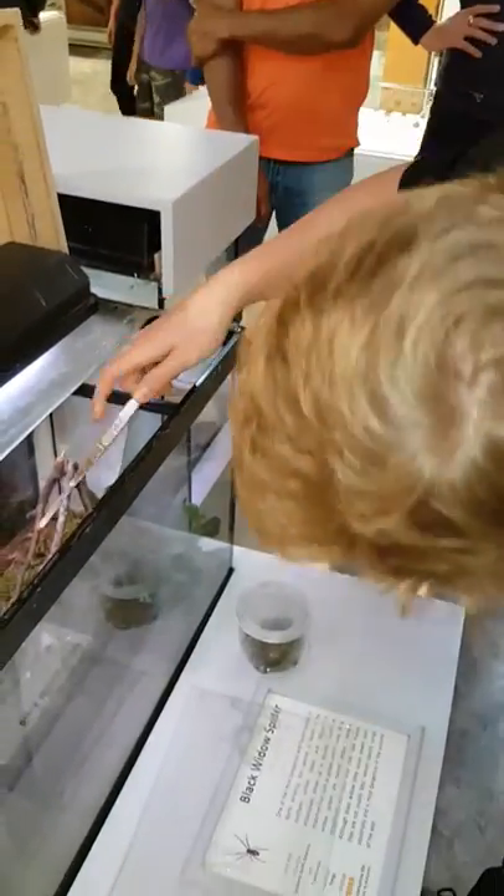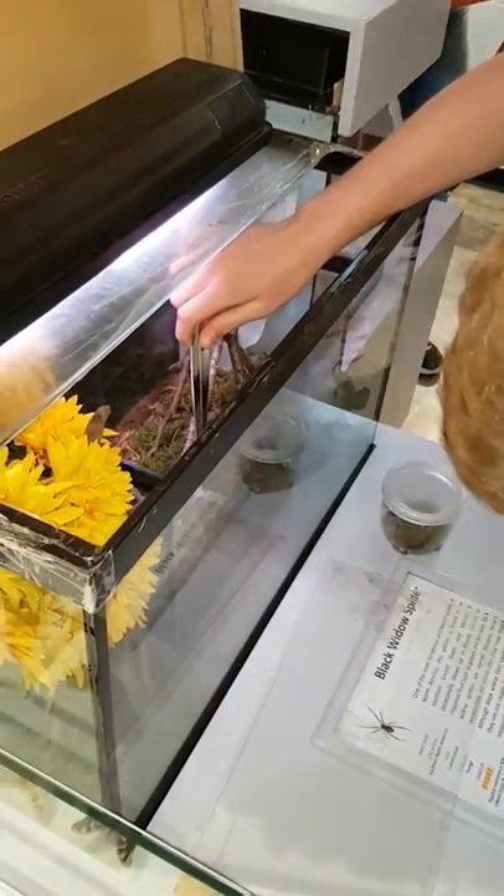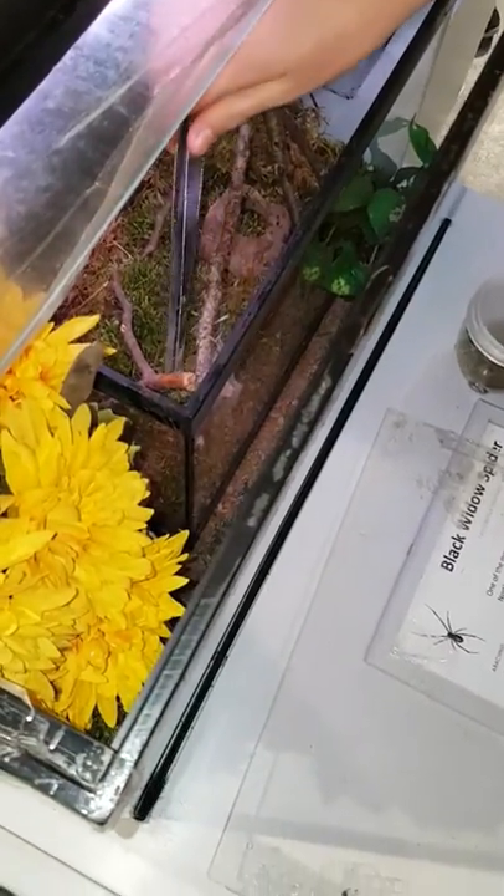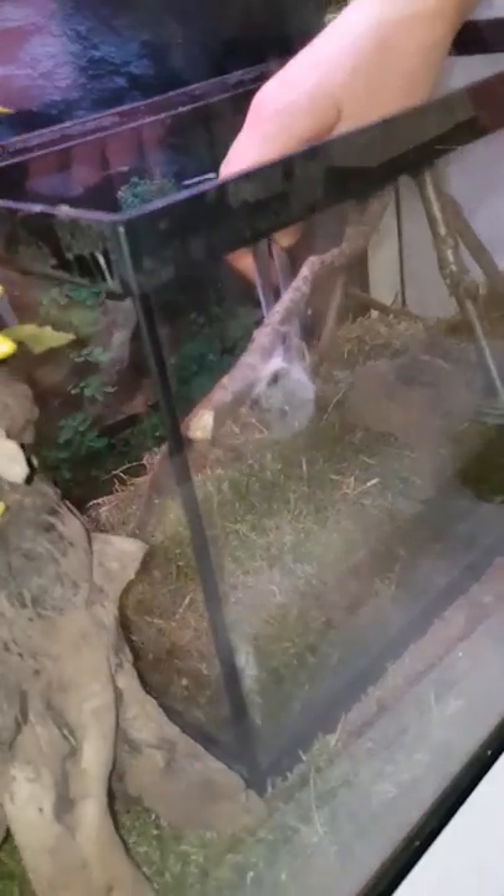And that's her. You see I nabbed her egg sac and she's still sitting there. Bump her web — she's still sitting there. You can get her to move though. So she's resting from the hatching or no? She's just resting honestly. They don't move very much.